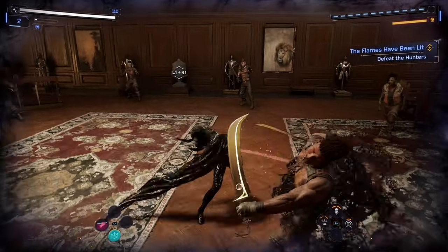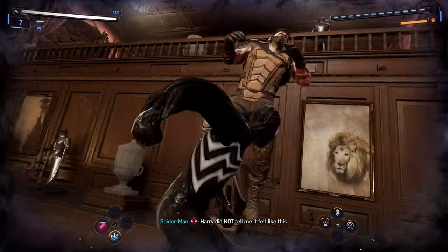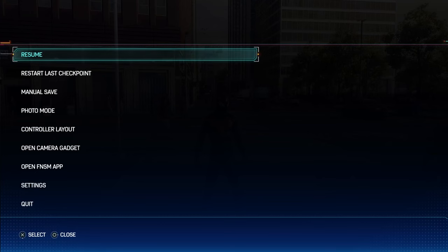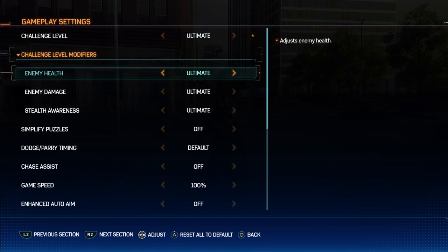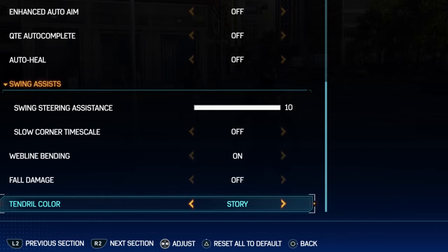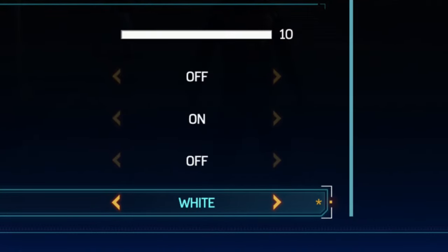Fear not, it's a very simple process. All you need to do is first complete the story once so that you actually have the tendrils unlocked. Then pause your game, press the settings option, following that press the gameplay option, and then simply scroll all the way to the very bottom of your settings where you will see the tendril color option — and you'll find you actually have three options available to you.